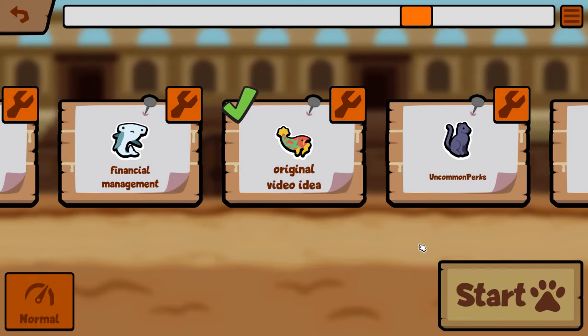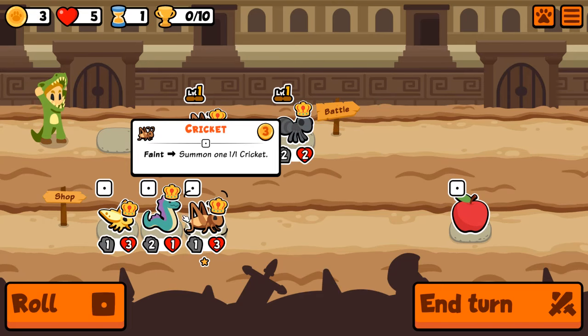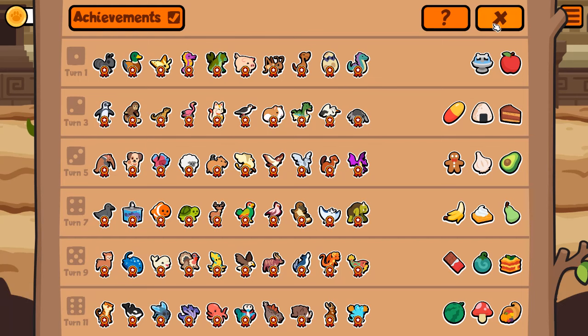With the new unicorn pack out, there's a completely new way to play custom in Super Auto Pets, and it's actually broken. Nothing's going to be that out of the ordinary for a little while — I'm just going to pick up a cricket. There's the pack if you're curious.